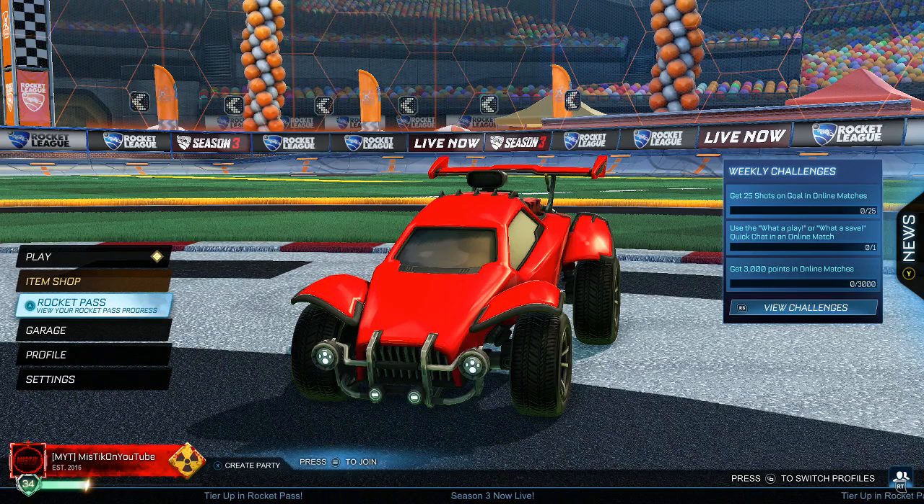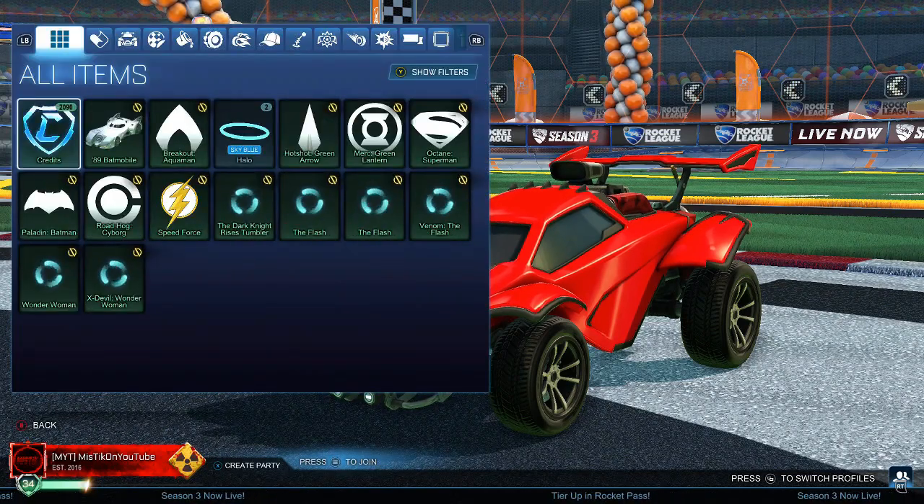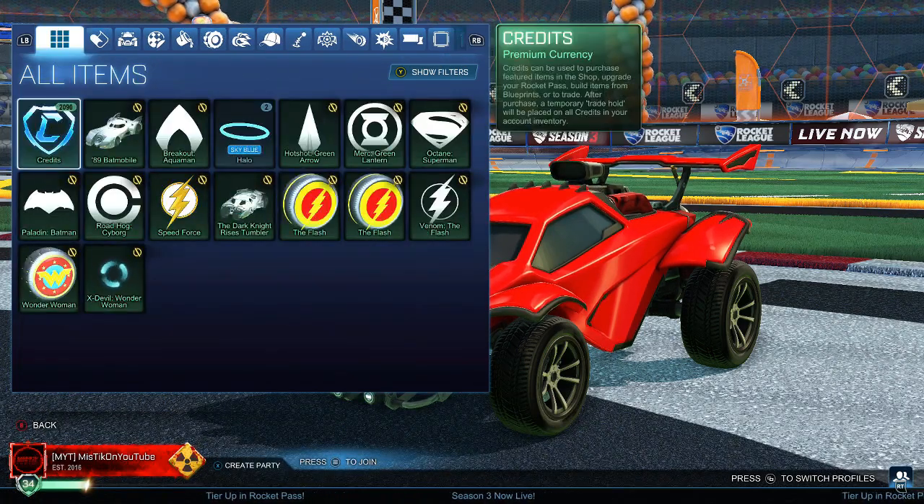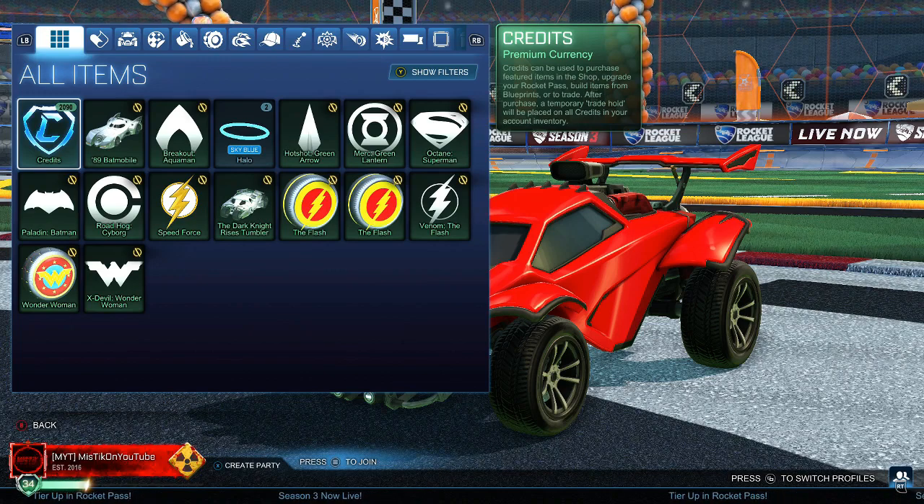Welcome back after the trades. We're looking at a really good inventory — we've got 2,000 credits and a Sky Blue Halo. One Sky Blue Halo and not two, because one is from the archive since I'm collecting every Sky Blue item. A Sky Blue Halo is about $700, so we've got about 2,700 credits to end off Episode 3. We're getting near the 3K mark, which is almost halfway — the White Fennec is around 8K, so around 4K is the halfway mark.